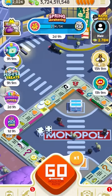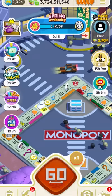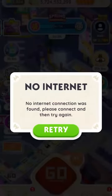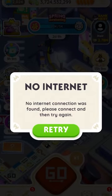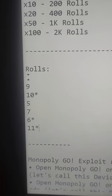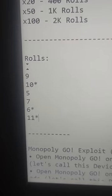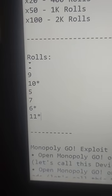That was six, noted. Next: eleven, also landed on an event tile. Eventually you'll get the 'no internet connection' message — no problem, just shut down the game on the phone. The rolls I got were nine, ten, five, seven, six, and eleven. Those with an asterisk are the ones I want enhanced by my multiplier.